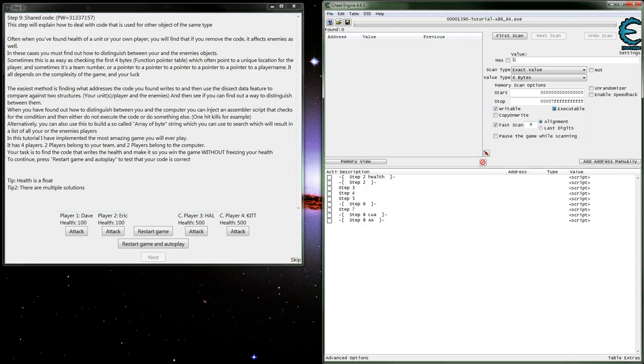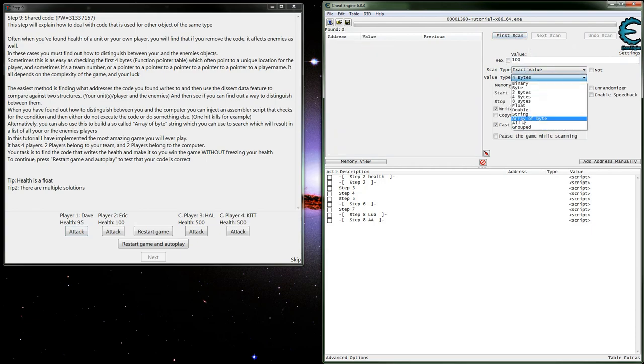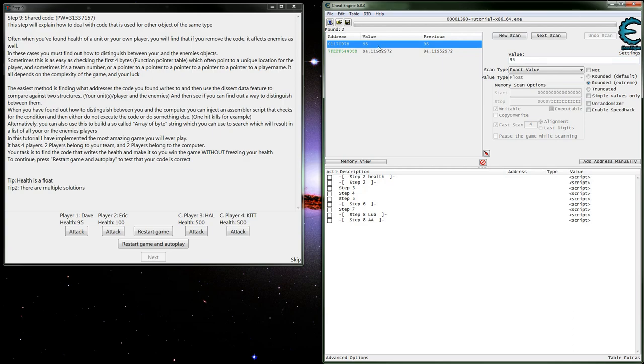Let's start by finding one of our values. Based on the 32-bit tutorial, we know it's going to be a float. That's actually what you do in games - use knowledge from other work. If you know a previous version of a game or games from the same developer using the same engine, they'll probably have similarities you can use to find your values quicker.